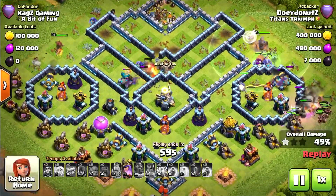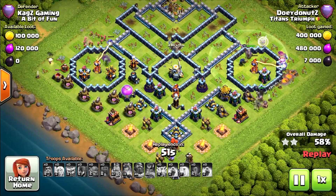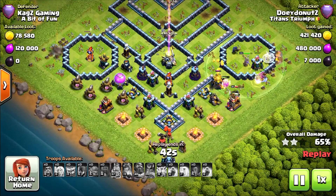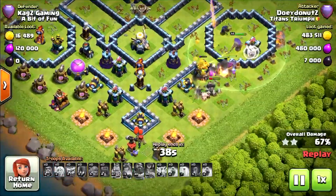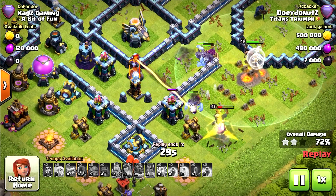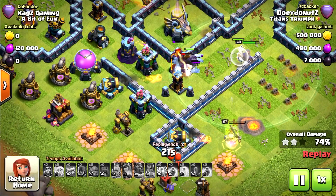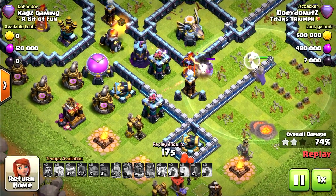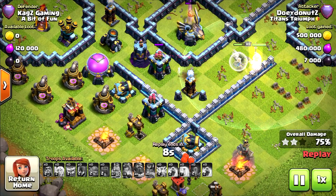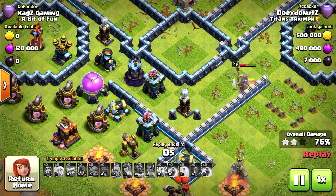One more hit and the yeti mights might finish the scatter shot. The inferno took the royal champion, and the queen used her ability. I'm really surprised he managed to get 60%, because he played very poorly. The yeti mights are doing serious damage to the defenses though — that's what happens when you attack with lots of yetis. Taking that inferno. The last yeti and grand warden are pushing — let's see if they can take the eagle artillery before time runs out. Maybe one more hit — yes, 76%, two stars.